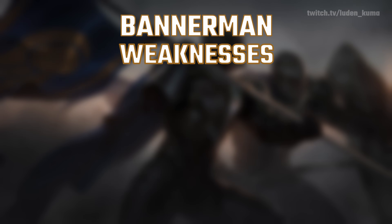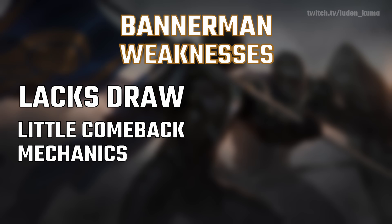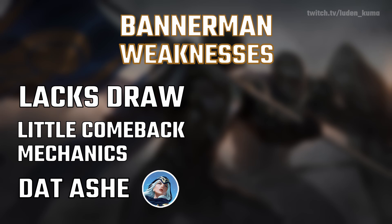Now we're going to cover some of the weaknesses. This deck lacks draw. Once you put your units in, you're rolling. If your units get cleared, you can consider it gone. As your units get cleared, you're going to generate less and less value from Vanguard and from Cythria, so if you ever lose board control, you're probably doomed. This deck has very little comeback mechanics and is all about snowballing the board control. This deck's worst matchup is Ashe. Lucky for us, no one really plays Ashe on the ladder and Ashe doesn't have a good matchup into really any other deck other than Bannerman. For the most part, you either have a winning matchup or at least a winnable matchup into every other deck on the ladder.